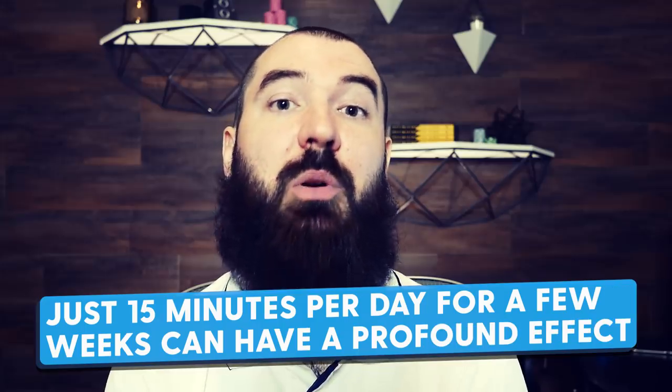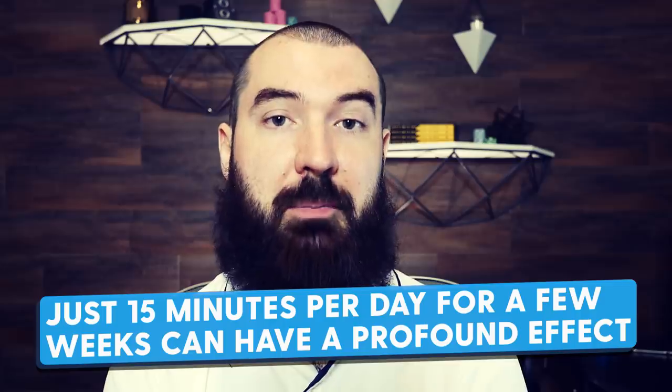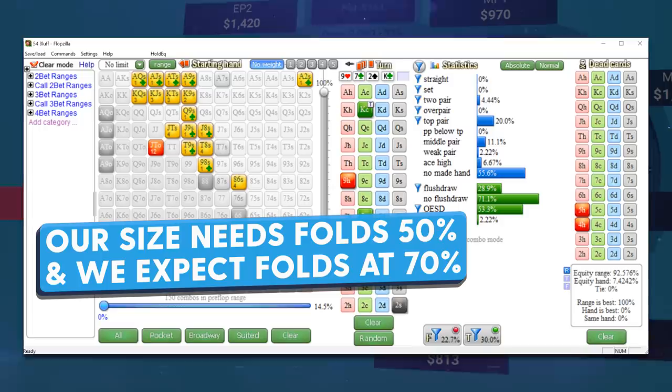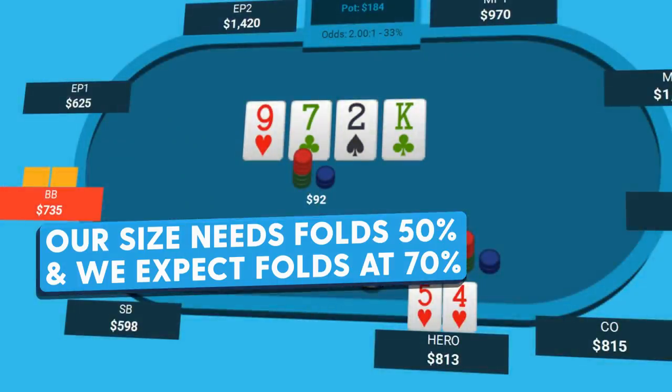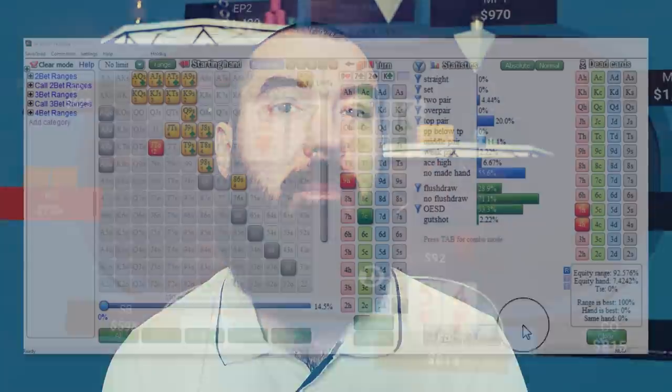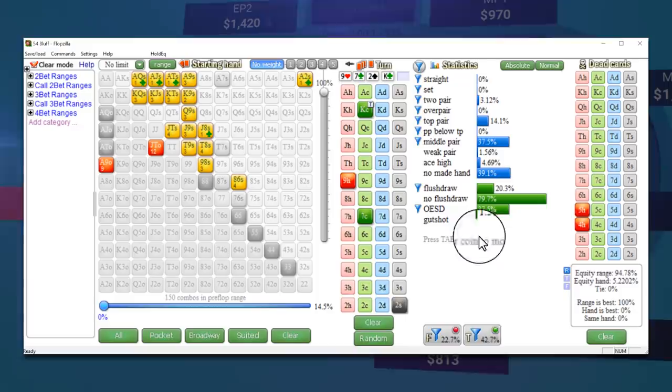If you just spent like 15 minutes a day using Flopzilla, just working through a couple of hands here and there, after a couple of weeks you would notice huge strides in application. So let's set this problem up in Flopzilla and say the big blind gets to the turn with this range of hands. If we assume the big blind would only give this pot-sized bet action with top pair better, flush draws, and 8-out straight draws, we see they continue 30% of the time — meaning they're folding the other 70% of the time. Since 70 is higher than the 50% break-even, this bluff is outright profitable. Even if we thought the big blind would give action with middle pair better, flush draws, and those 8-out straight draws, they're continuing 43% and folding 57% — still higher than 50, still an outright profitable bluff, just not as profitable.